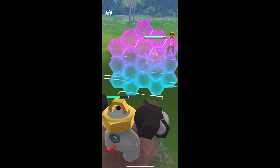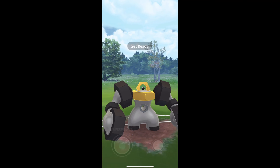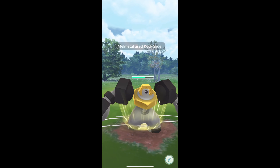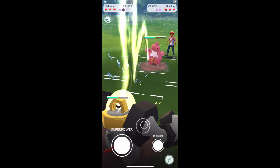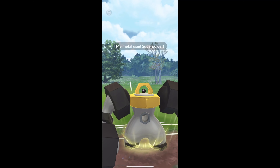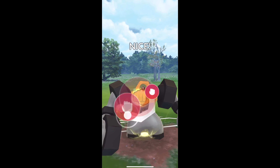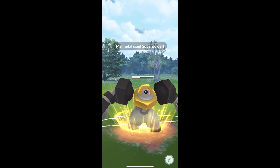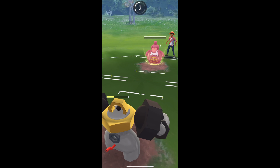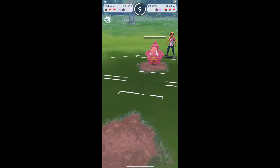Lickilicky action here. We're gonna absorb a shadow ball there with that shield, then rock slide. I was expecting a shield since I had shielded. Now we're gonna go for a superpower here. They're gonna shield now of course, and we get to another superpower — double superpower there. Let's see if they double shield — not likely. So close, we almost had the KO there. Body slam not gonna be enough... wow, that was a close matchup.